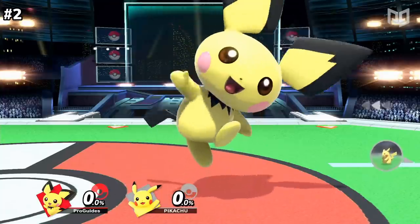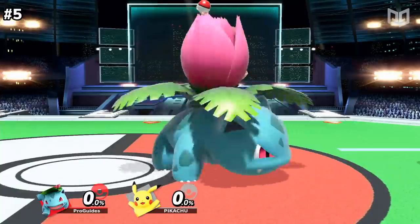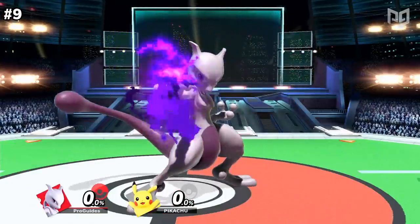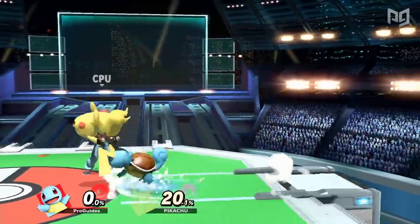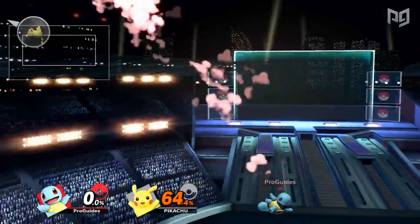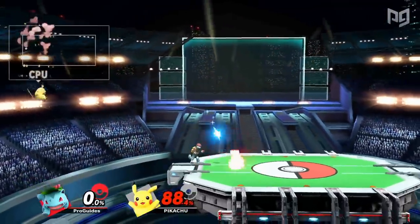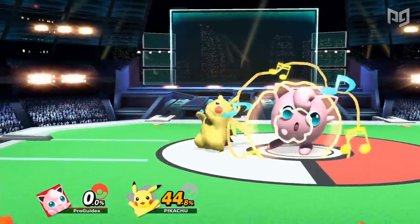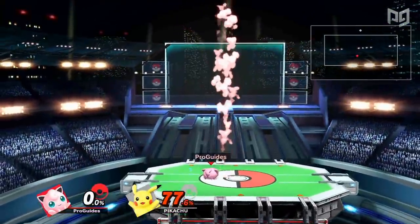Going down from there, we have Pichu taking the number 2 spot, Greninja coming in at number 3, Squirtle at number 4, Ivysaur at number 5, Lucario at number 6, Charizard at number 7, Jigglypuff at number 8, Mewtwo at number 9, and Incineroar at number 10. If we were counting Pokemon Trainer as a single character, it definitely would have made a top 3 spot, because these characters are much better with the ability to compensate for each other's weaknesses. We also gave Jigglypuff a higher spot thanks to the recent buffs, but we'll have to wait and see just how significant the changes are when results show up.